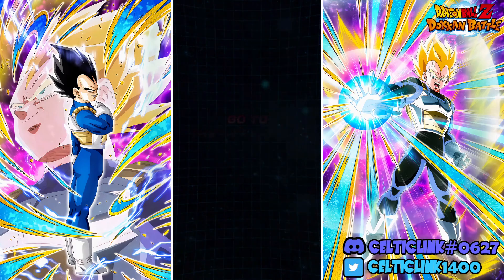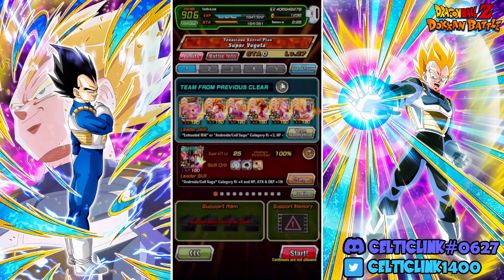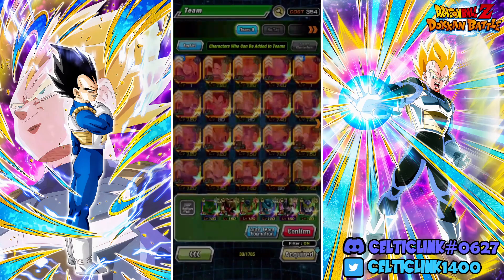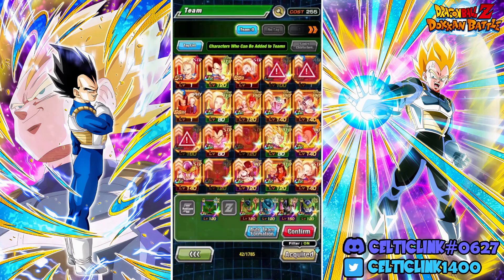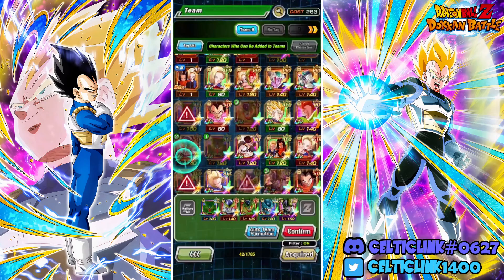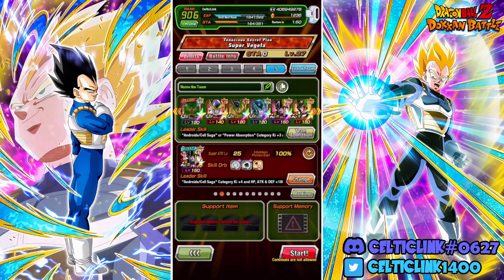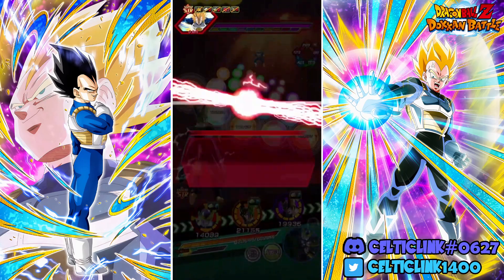We need to adjust our Cell team - we can't run two Cells of the same type, and every Cell practically has the same name. Let's drop out one Cell and filter by Android Cell Saga Extreme. We'll keep some and drop in a few other Android types. The STR Perfect Cell works here, so now we've got a team setup we can rock with.